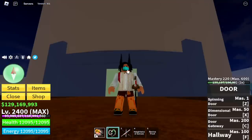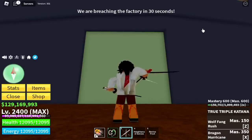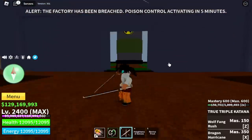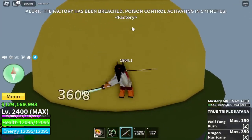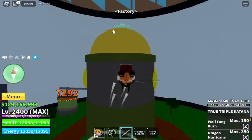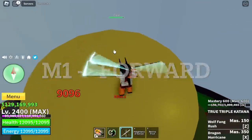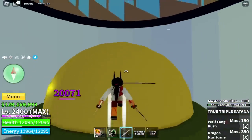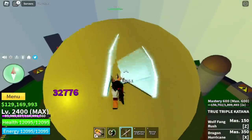For our first sword, I am going to use the True Triple Katana. Aside from 600 mastery, I'm going to show you the stats: 2,400 on the sword. The first thing I noticed is the left clicks — it will launch you forward, which is not really good if you're doing factory raids because you only have 5 minutes to destroy it, and every time you launch forward you will lose some seconds.